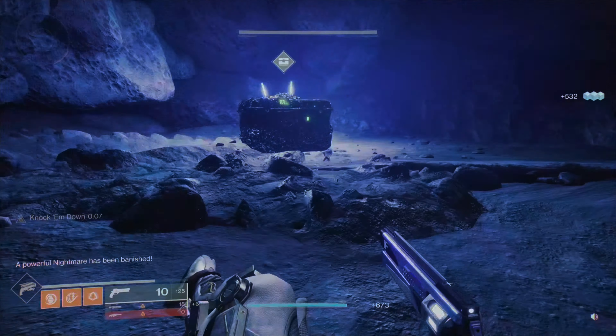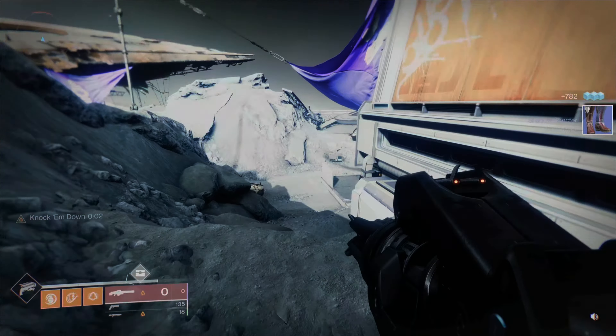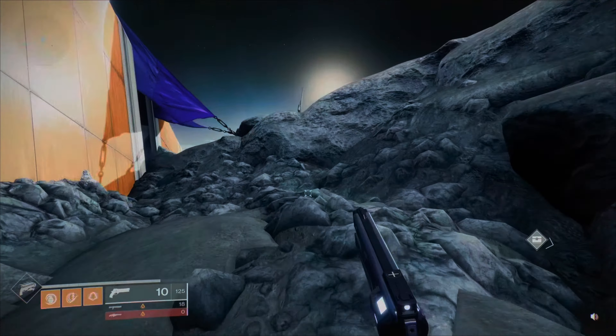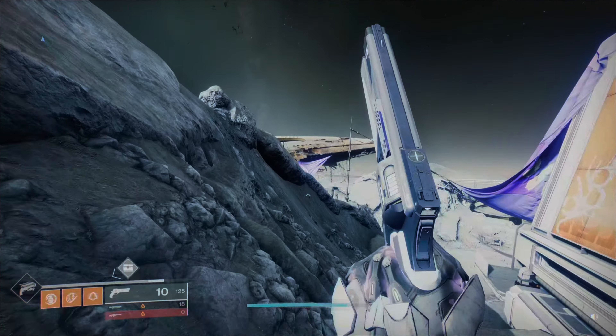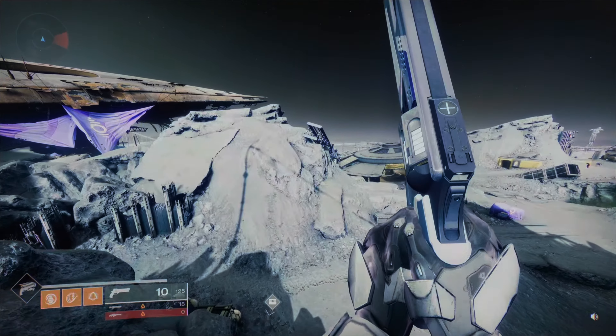I didn't get anything that time, but I'll open the chest — I got a blue first try. If you're looking to reset this exotic farm, all you have to do is sit here for about three minutes or just go back to the Sanctuary and let it spawn back in. As always, if you found this video helpful don't forget to hit that like button and subscribe. Peace, thanks for watching!